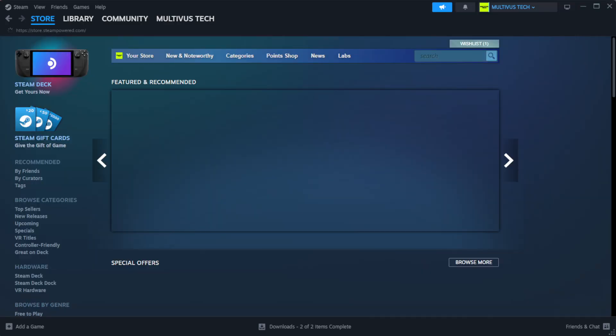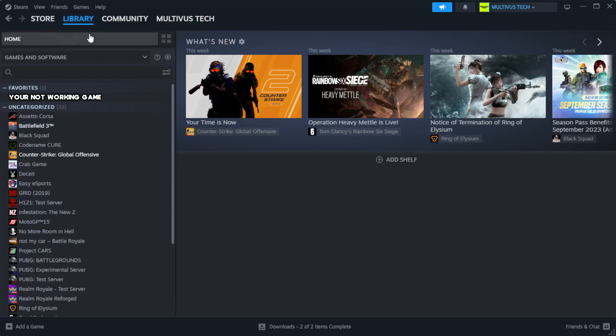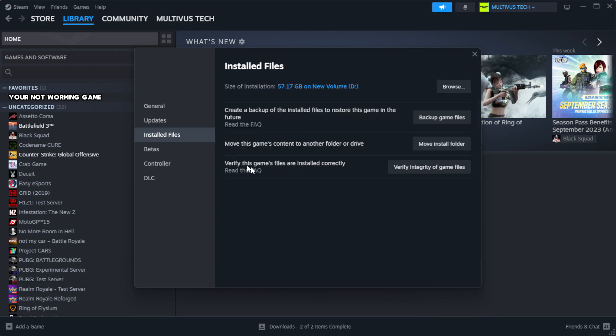Open Steam and go to the Library. Right-click your not working game and click Properties. Click Local Files. Click Verify Integrity of Game Files.